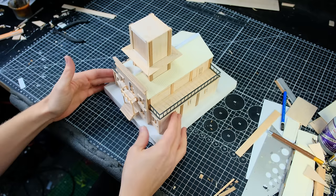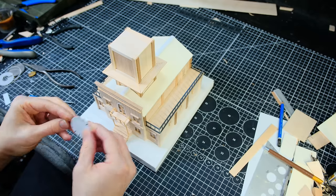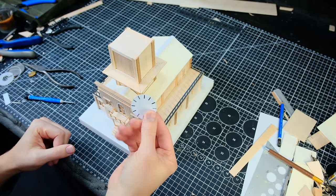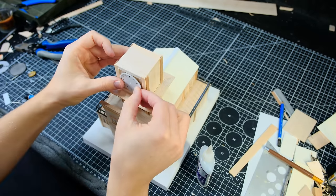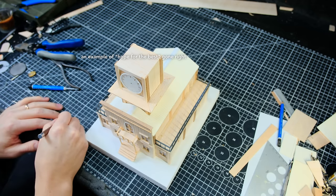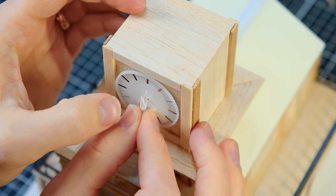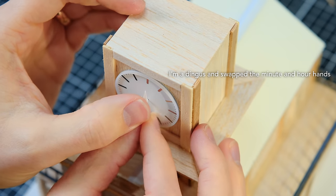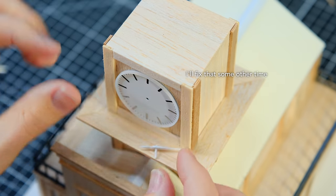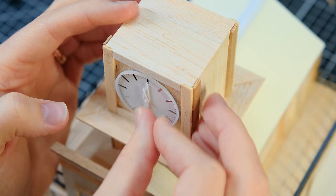With all of the structural details complete, it was time to move on to the fun details, starting with the clock face. I stole this clock face from an old watch of mine, which happened to be exactly the right size to fit in this space — which I had not measured previously. I cut up some styrene into the hands of the clock and positioned them at one minute to high noon, which we all know is the most important moment of every day in the Wild West. I couldn't figure out why the hands weren't fitting in place, and it's because I hadn't drilled the hole yet.